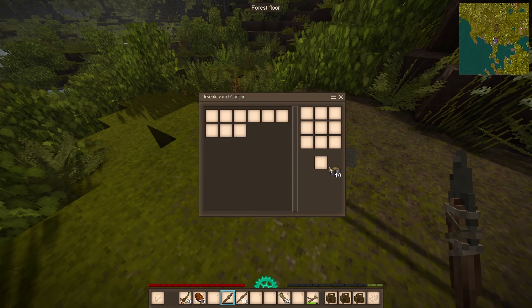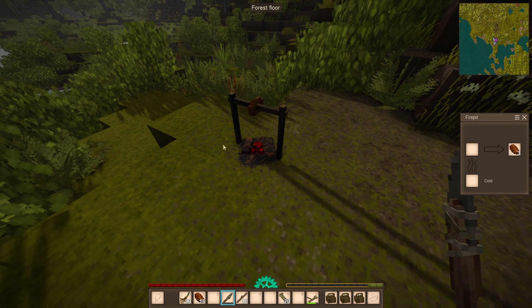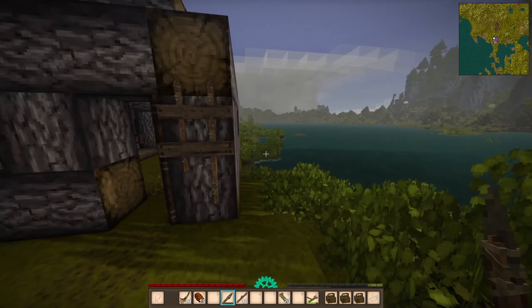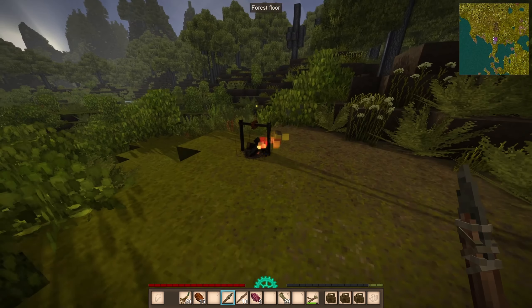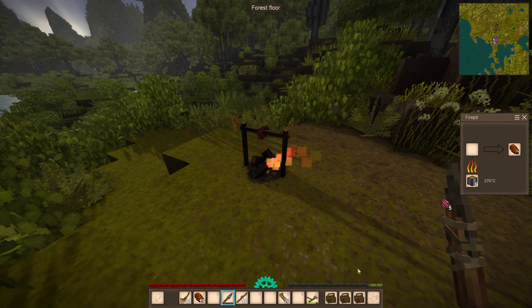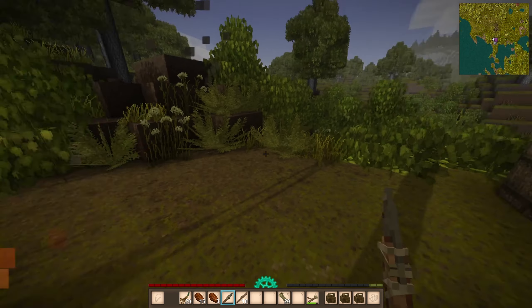I'm going to run over to the trader, grab some of our stuff, then get ready for a little adventure. I'll grab some meat and bush meat so I don't starve — I just need a better balance of my diet.